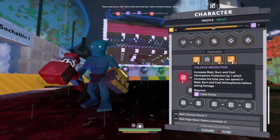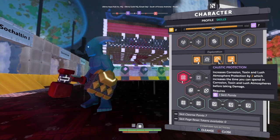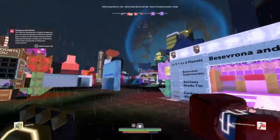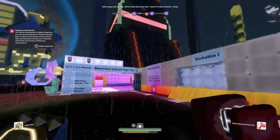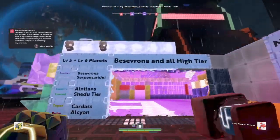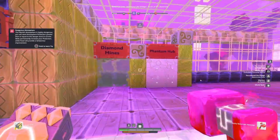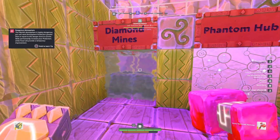For these next two gleams, you'll actually need Volatile Protection level 3 and Costate Protection all the way up to level 5 to access them. You want to come to Finita, come all the way over here to the all-planets portal hub. Come through the high-tiers portal here.